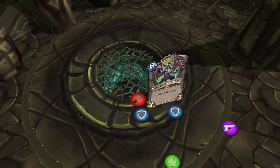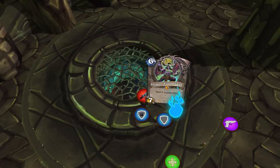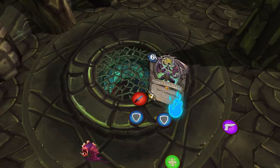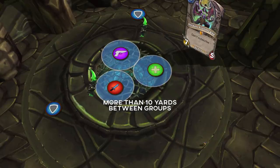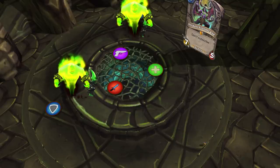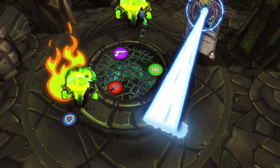Illidan. Face the boss away from the raid. The tank wants to have active mitigation up for every shear. The boss will flame crash on the tank — move out of this. Run away when you get Parasitic Shadow Fiend and kill the adds that spawn before they reach any other players. At 65%, phase 2 begins. Have your groups set up to reduce AoE damage. Two fire elementals will spawn where the glaives land — you want a tank on each, facing them away from the raid. Move them out of the fire but keep them close to the war glaive location, otherwise they enrage.